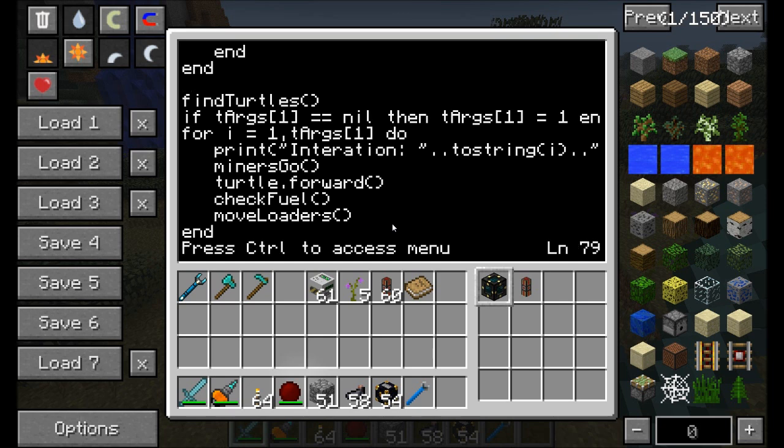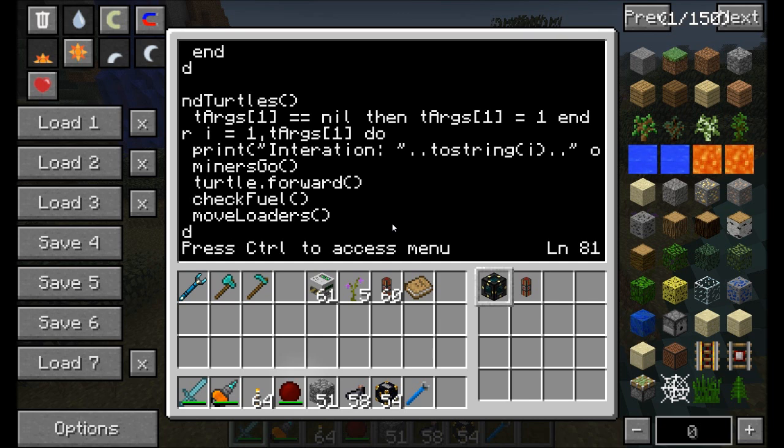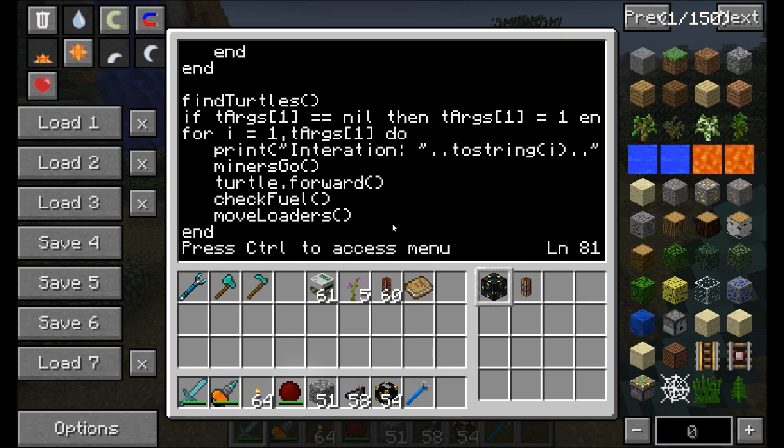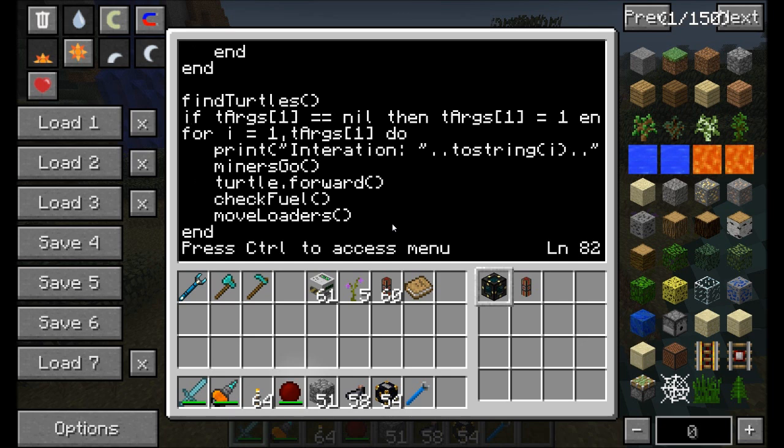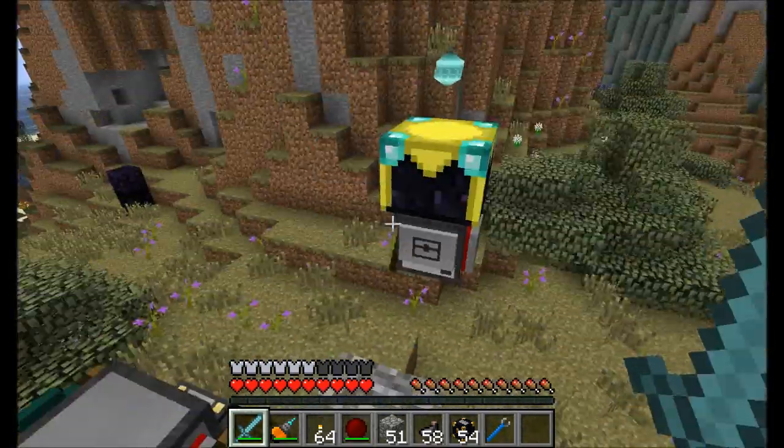Here's the main program. The first thing it does is find all the turtles out there. Then it checks for command-line arguments. If no command-line argument was supplied, it sets the argument to 1 — meaning it'll only run once. However, if a command-line argument is supplied, it'll run in a loop that number of times. So if you say main program 10, it'll run through 10 iterations, printing the current iteration each time. It sends the miners go command, moves itself forward, checks for fuel, and then tells the chunk loaders to move.